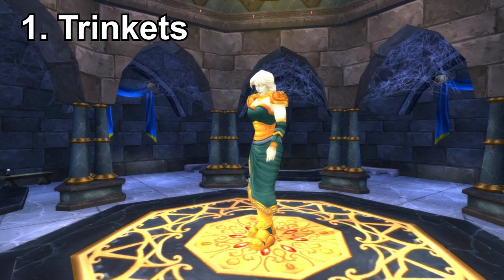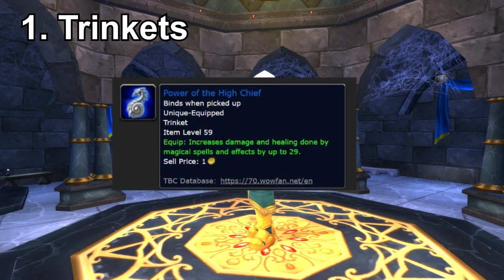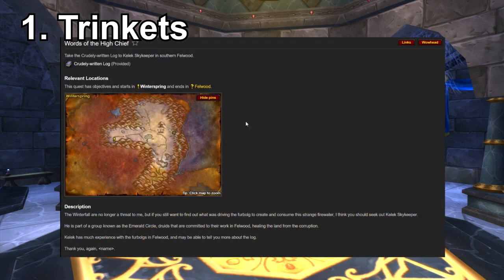Now let's move on to trinkets, because powerful trinkets are important. The trinkets that boosted characters get are quite nice, but these ones from a particular quest are going to be more powerful. First we have Power of the High Chief, which increases your spell damage and healing by 30 points — basically an extra Briarwood Reed. You can pair both Briarwood Reeds together for an extra 58 spell power, which is totally ridiculous. The same quest also gives the same kind of trinket but with attack power instead.